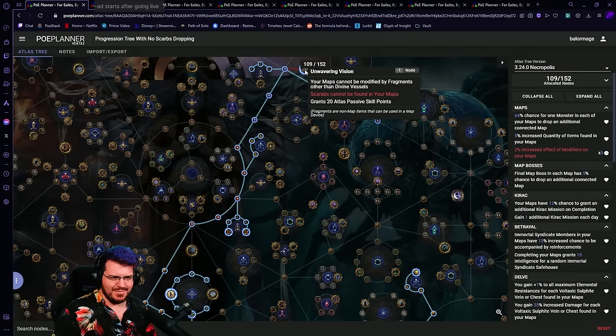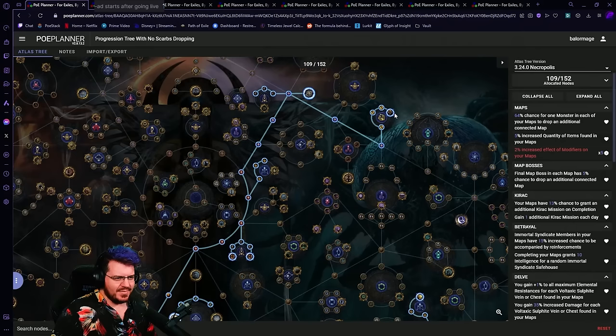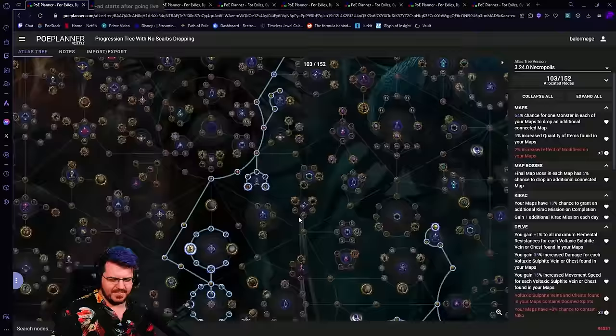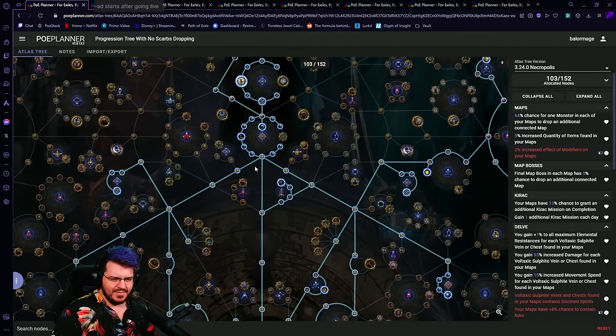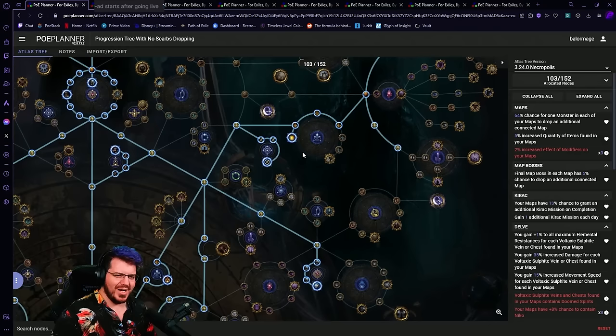Unwavering Vision will stop every scarab from dropping. There's a reason I'm using this in a progression tree and not in any real tree — I think scarabs are going to be far too important to build a real atlas strategy around this node. That downside is not worth 20 points in my mind. We're not going to really know how important scarabs are to our overall currency until we play the league, but my best guess is they're pretty goddamn important. As a progression tree though, getting here relatively quickly frees up a lot of extra points.